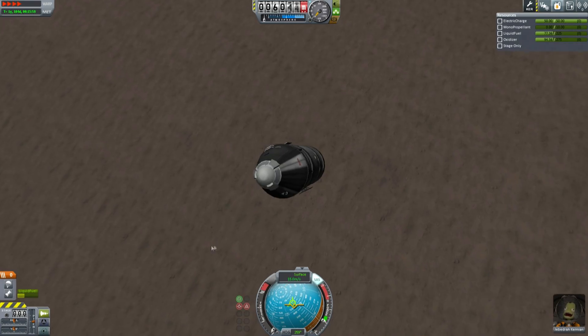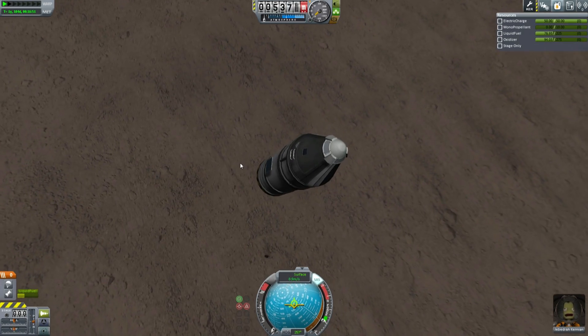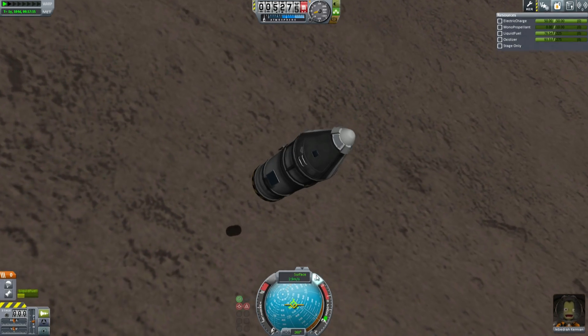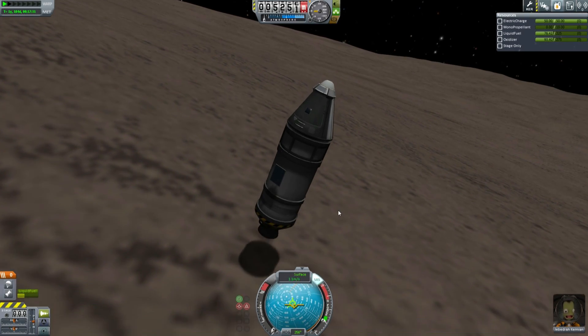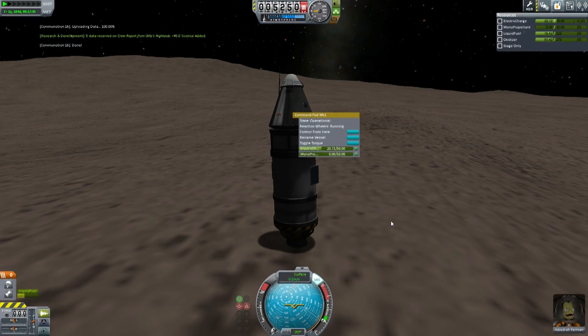It looks like a particularly uninteresting rock. It takes a really long time to fall down towards Gilly. Thankfully it's really easy to just fire your engines and drop down below five meters per second close to the surface — and touchdown. We're there. Now we need to figure out what we're going to do and how we're going to get home.